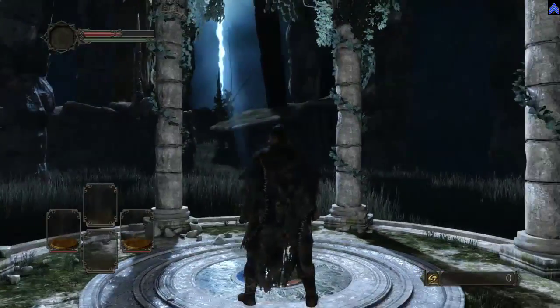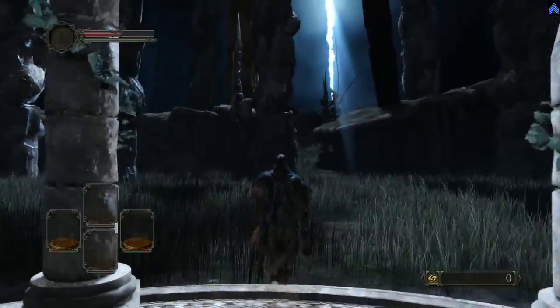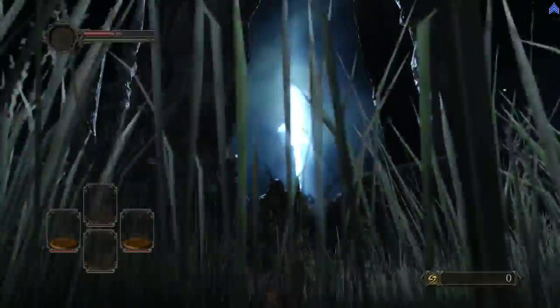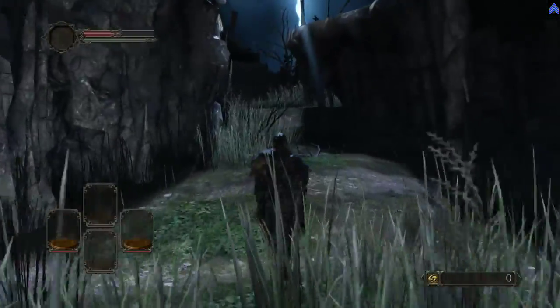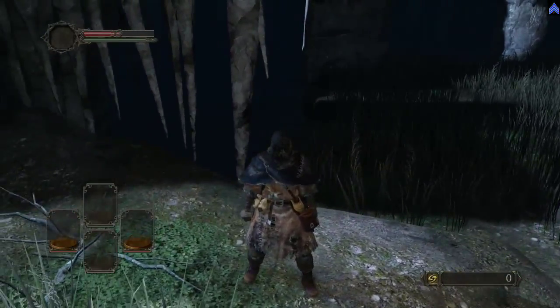Don't be ashamed of dying. Actually, the first time you die you get an achievement or a trophy for that. Anyway, you start out in Things Betwixt. Follow the light — that's basically what you do. The only thing over here is a guaranteed plummet to your death, so there's no point in lingering around there unless you want to look through the controls.